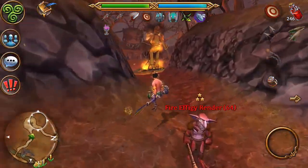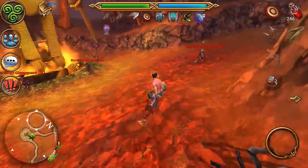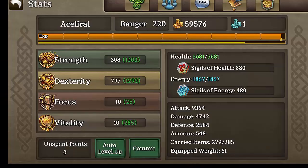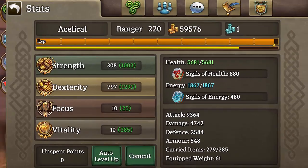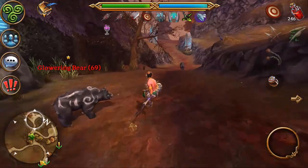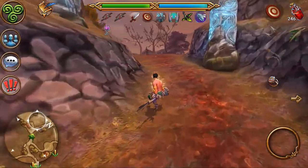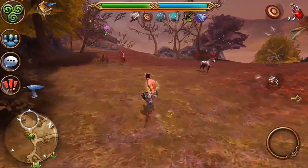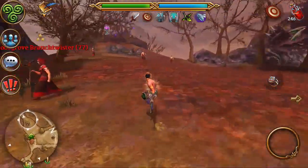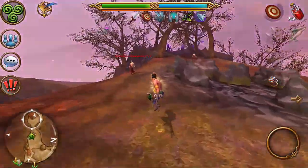I could talk about gear, formulas and other statistics for probably close to an hour but I'll keep the information essential. When bossing, your aim is to stack as much attack as you can. This is because bosses have high defense, meaning your auto attacks miss far more often than they would on lower tier mobs. You stack attack to mitigate the boss's defense, allowing you to hit more — which is far better than having heaps of damage but missing very frequently. There is an indirect plateau for attack but I'll devote a whole other video to game mechanics.